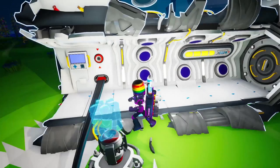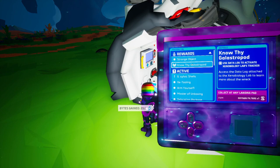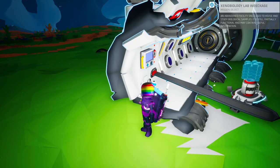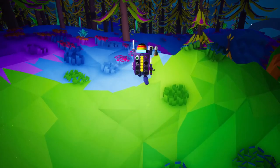We have now powered it - it's now permanently powered on, so I don't think we need that anymore. Let's have a look at our mission log. We've done that, we get the reward. Retrieval of local Galastropod requires data - find and scan its discarded shells in the forests of Sylva. Let's track that. We need to scan five, and I've been scanning loads of these because they count towards other missions anyway.